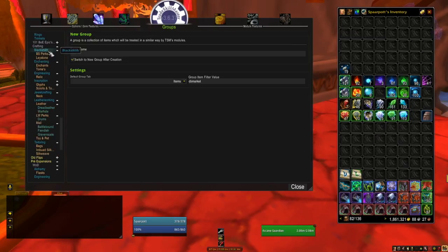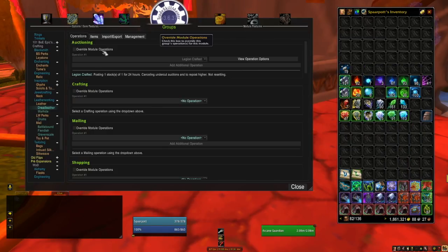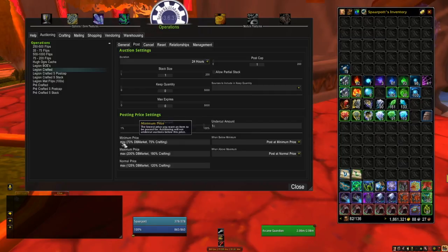For crafting - this isn't complete yet, it covers all the characters I have with all professions. For example, Leatherworking Dread Leather Belt with different stats like Fever Flare and Quick Blade - I made two belts this week. The crafting operation works as follows: because I farm all this material, I'm not buying and flipping it. My minimum price is the most expensive of either 70% DB market or 75% of the crafting cost.